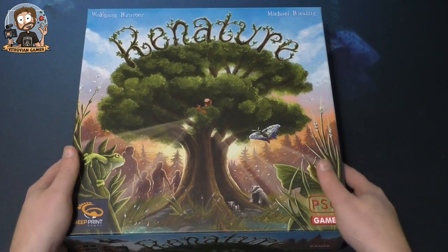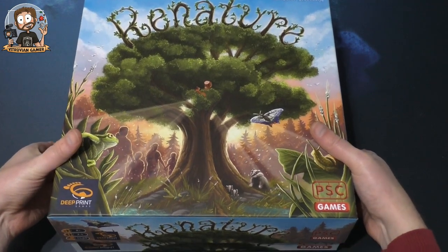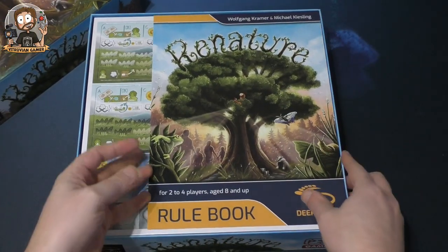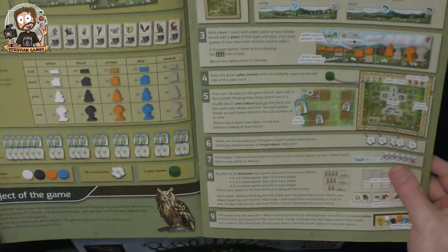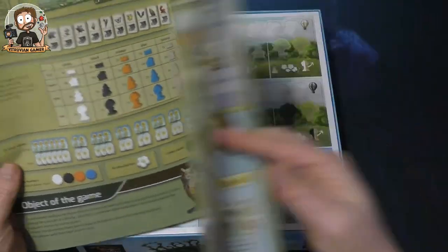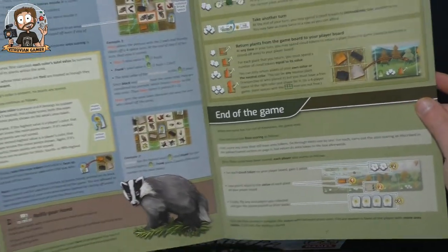It's a beautiful cover — a beautiful tree, some butterflies, and some other foresty animals, but also people as you can see. We have a rulebook; it says two to four players, ages eight and up. It's not a big rulebook at all.